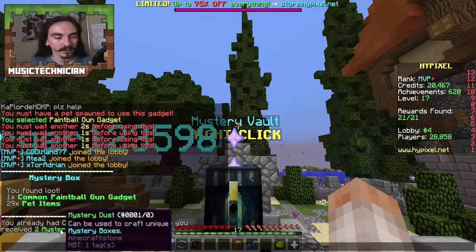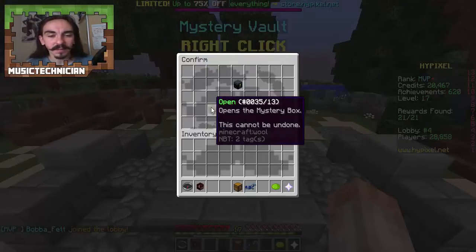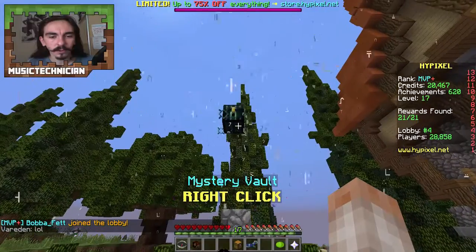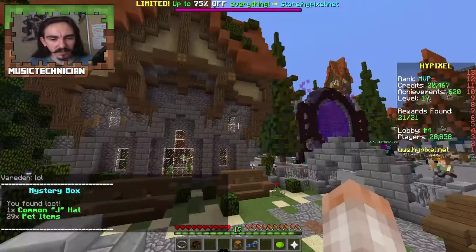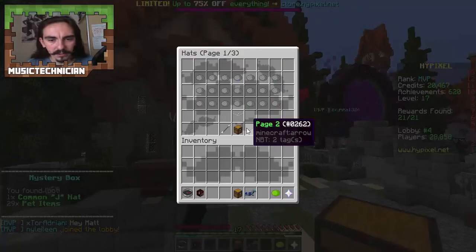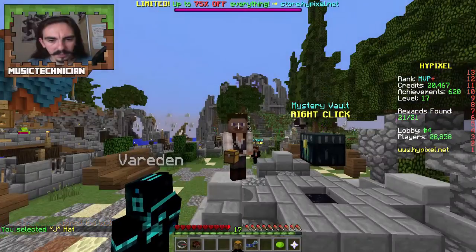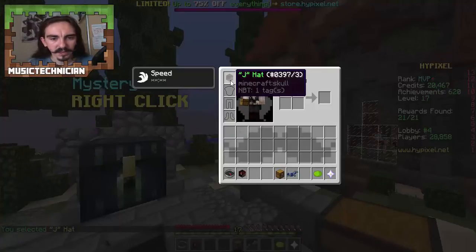We've got another one here — common M hat and J hat. Let's open this box, another one-star. We got a common J hat. Let me have a look — I don't know what this is. Is this hat the common J hat? I can't see it at the moment, maybe it's not loaded properly for me. Maybe it just says J on it, I'm not sure.